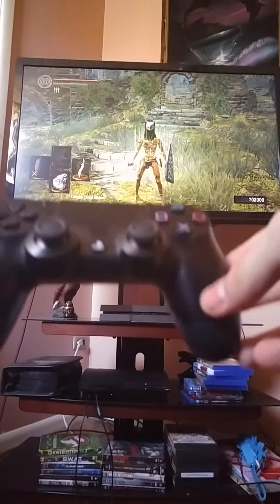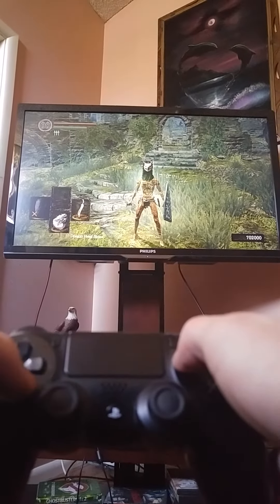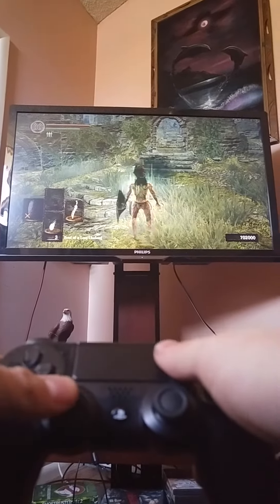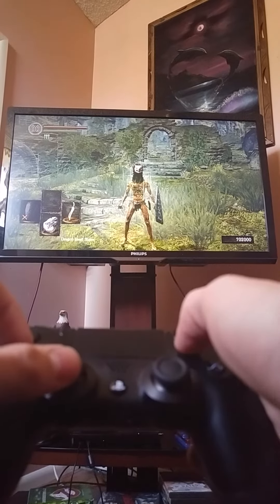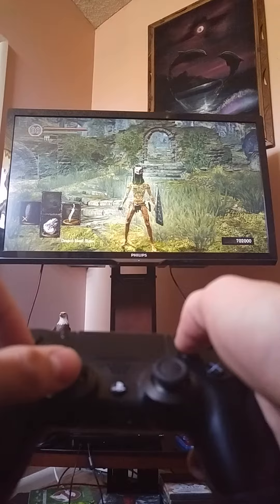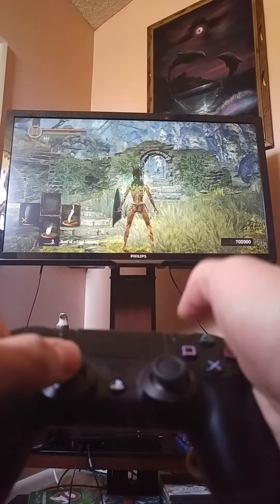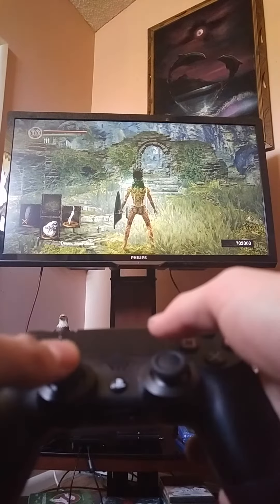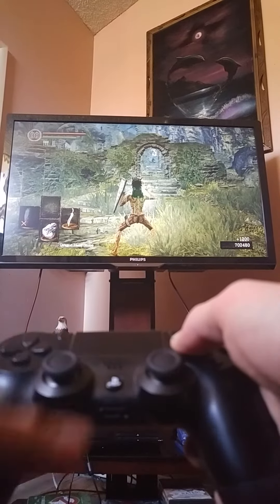Then what you want to do is quickly use it, and then look away, but at the same time using the soul that you want to use, so that it would be like this. You would use it, turn away from the camera, then press and hold your item selection again while facing away from the camera. If you do it correctly, it'll look like this.